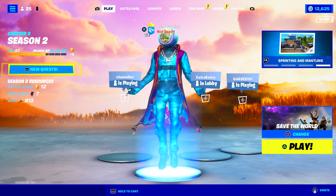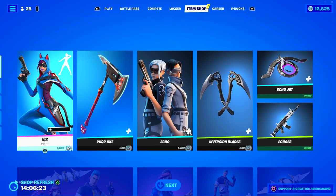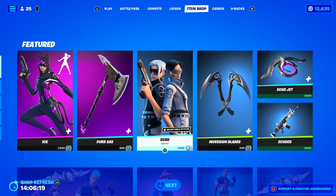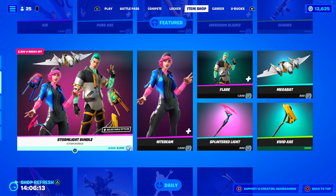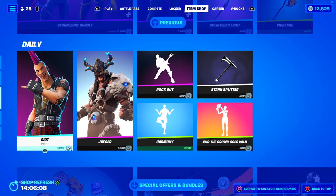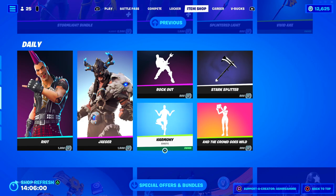Let's just jump right in. What do we have on the Item Shop? Vix is back. We have the Try Hard Echo skin back, the Echo Jet Glider — that's a nice one. We have the Stormlight Bundle back — these skins are actually kind of cool. Oh wow, Riot is back! That's a rare skin, and Yeager is also back. We have a Harmony emote.